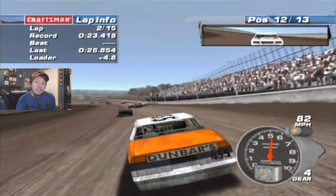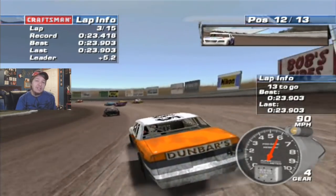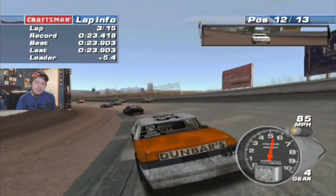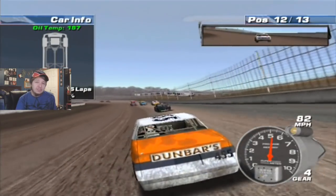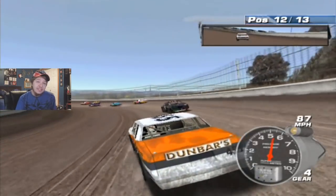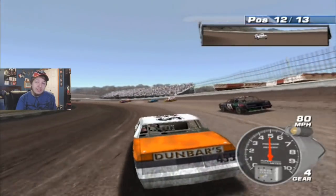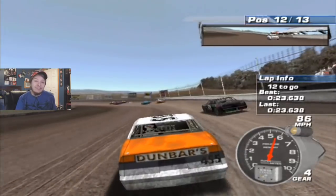My goodness folks, look at that — we make a pass, we're 12th! Oh my God, I didn't think it was possible. But it happened, and I think we're catching this black car up ahead of us. I said 11th or better, and we're almost going to get that. Look at this — look at the closing rate. Being able to actually catch somebody and pass them in the A-Main? It hasn't happened in a long time.